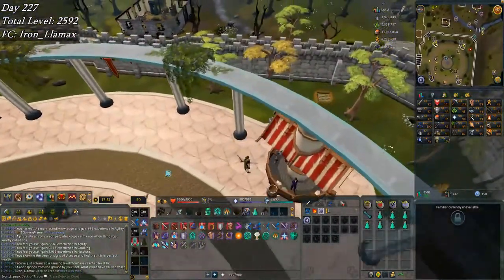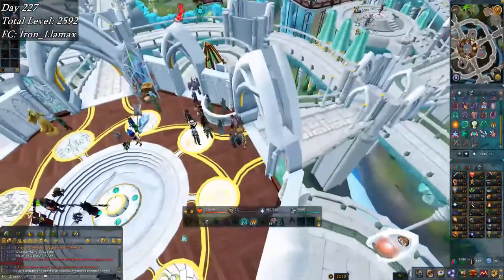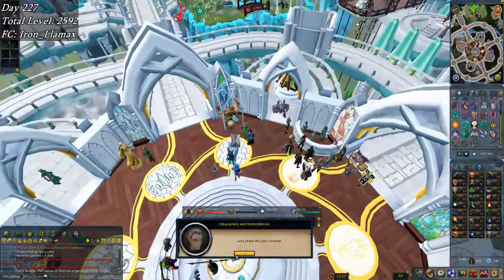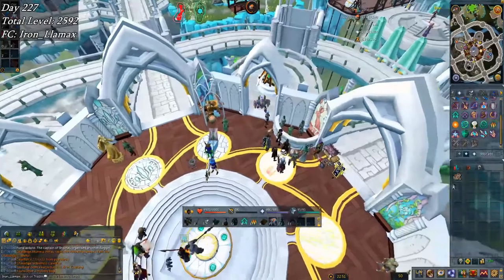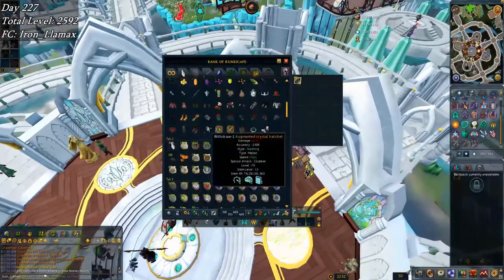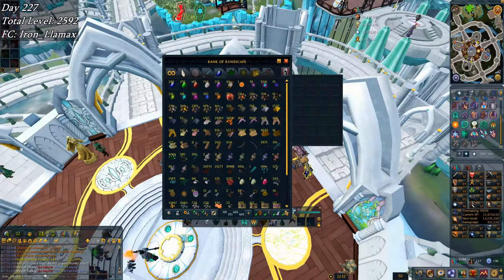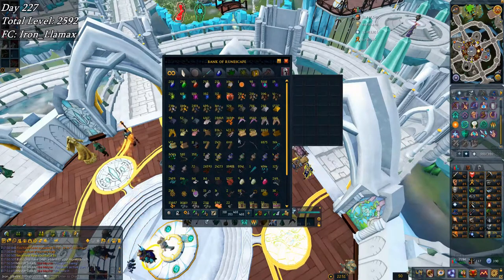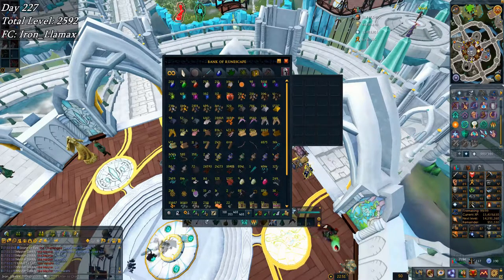I worked on thieving for a while and did a bit of health and agility, but I also did a daily challenge — cooking cavefish — and claimed almost 87k XP, which is pretty great. My 200k fish turned into 80 rocktail which I'll probably use on another challenge. I'm getting quite close to 99 cooking banked. I also picked up 93 Thieving and am almost to 94 — 195k left to go, which is 14% of what I needed for 99 from where I started today.